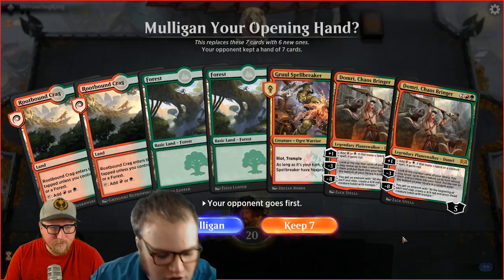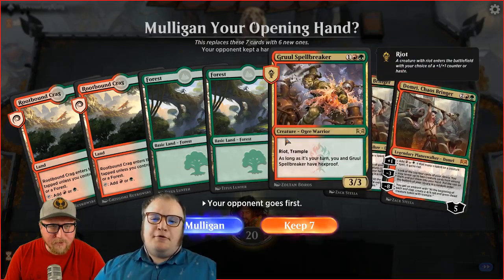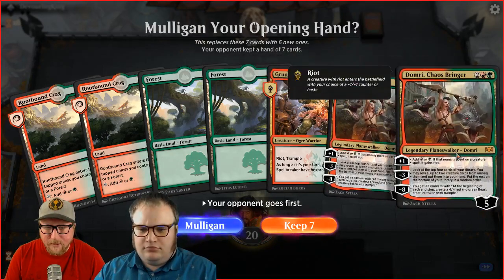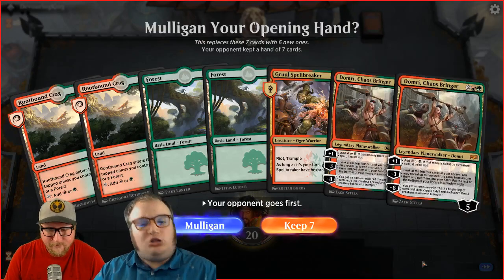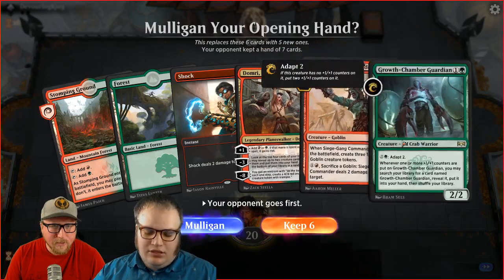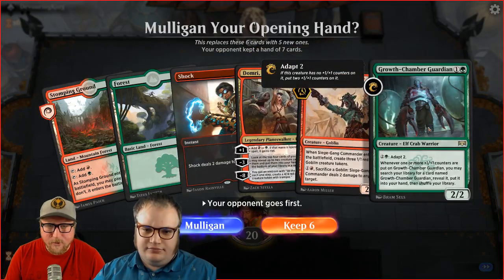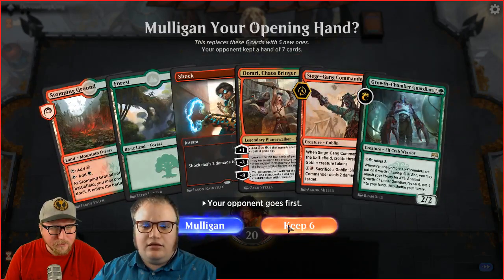This first hand is a good mulligan — basically we're never going to do anything until turn three, and we've got double Domri. One Domri is fine but two doesn't help. Last game we had a Shock to deal with anything scary. This next hand is way better. We get to look at the scry and draw it. With the Growth Chamber Guardian, it basically begets more Growth Chamber Guardians.